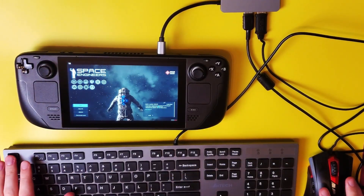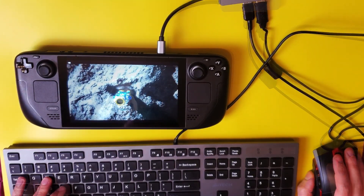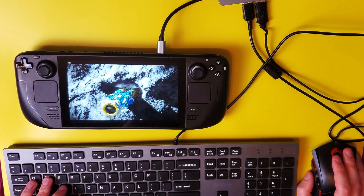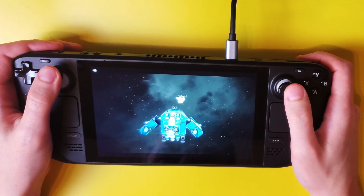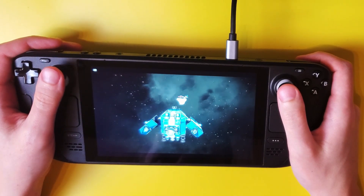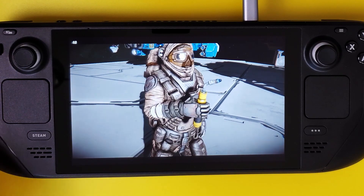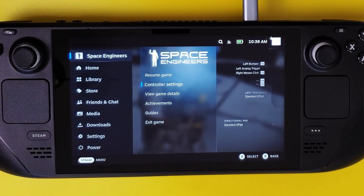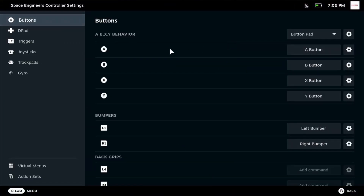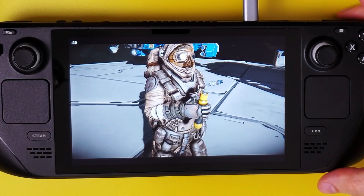You may wonder how I played Space Engineers and how the controls are in general. I used a USB-C dock into which I plugged a mouse, keyboard, and external screen. Playing with the built-in controller is also possible. However, another issue I found was that the triggers — both left and right — do not trigger primary actions. I couldn't use my welder or fire weapons. Thankfully, Steam Deck has a lot of options to remap any buttons on its controller. I remapped the left trigger to the right mouse button and the right trigger to the left mouse button and the issue was solved.